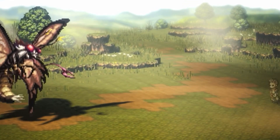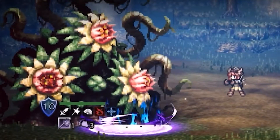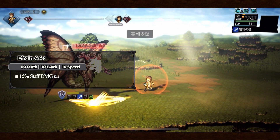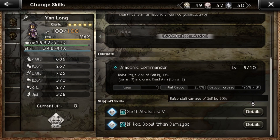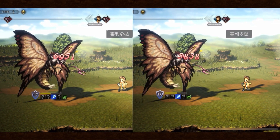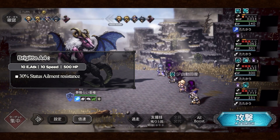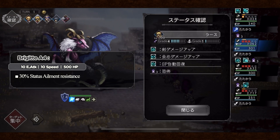Both Brigitte and Efrain are both staff users, and if Square wants us to get better units for the upcoming towers like they did with Serna last time, my next bet would be that they release one of those two characters. Efrain gives 15% staff damage up, which is not that great because Yanlong has already capped staff damage all by himself, but the 50% physical attack up makes up for that. Brigitte's A4 gives 10 elemental attack and speed and 500 HP on top, plus 30% status ailment resisted — which is fine, but that's more of an Apothecary's job.